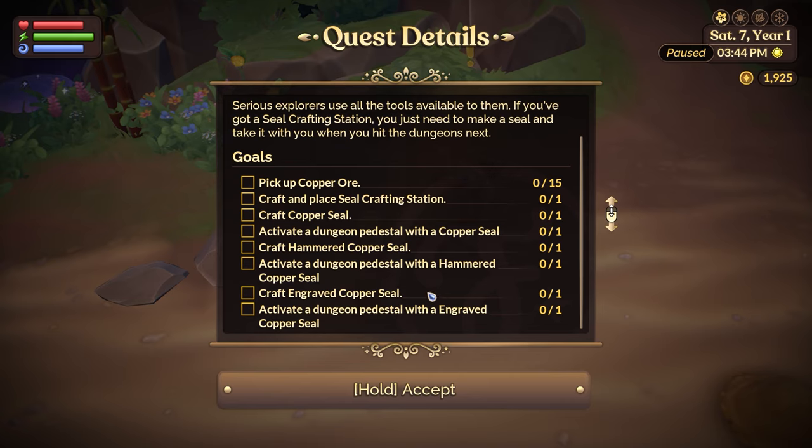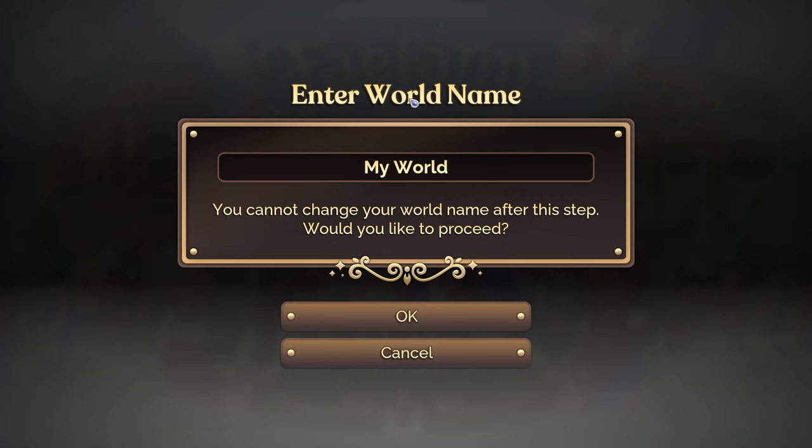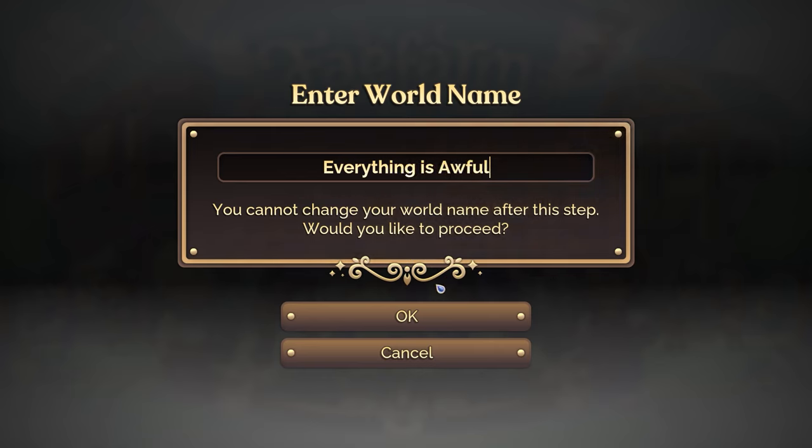This is a lot of steps. Enter world name — you cannot change your world name after this step. Would you like to proceed? Absolutely. Everything is awful. There we go. Perfect.